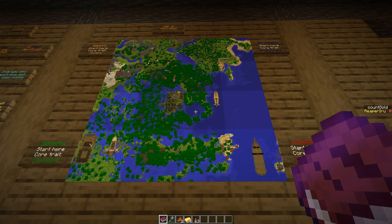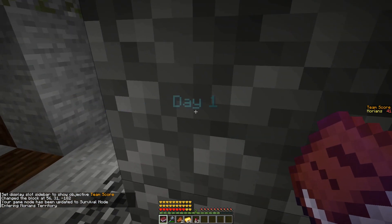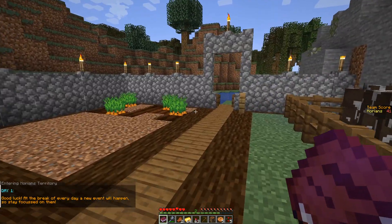Each corner is surrounded by a world border, and teams will try to gain as many points as possible once the game starts. Team score will be shown to the side, and many factors will give players points.